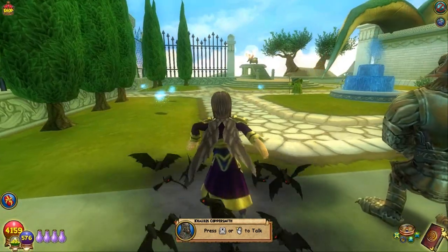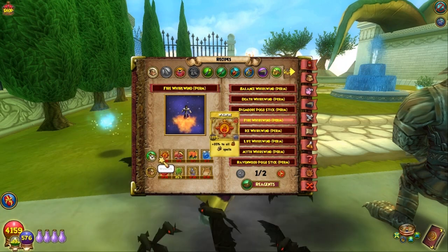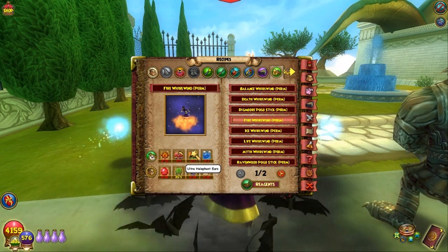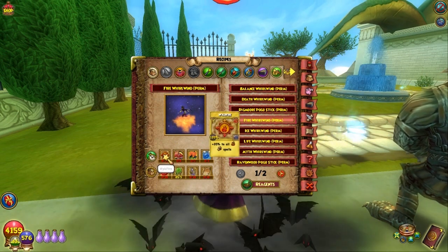These are the things that you need to craft the fire mount. I've covered these before but I'll go through them again: 25 Wildfire, 5 Fire Cuda, an Ultra Elephant Ears, a Mode of Transport, a Parchment, Aether, Ectoplasm, and a Perfect Ruby.